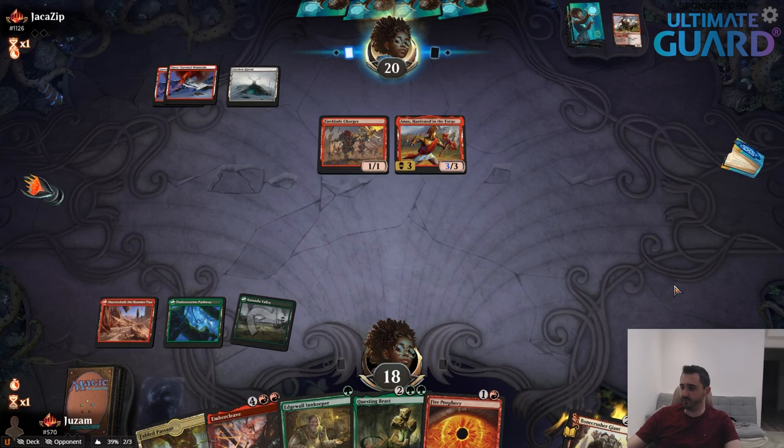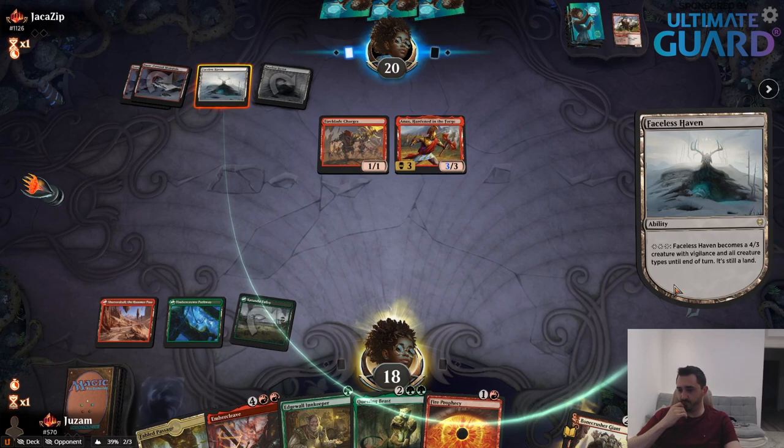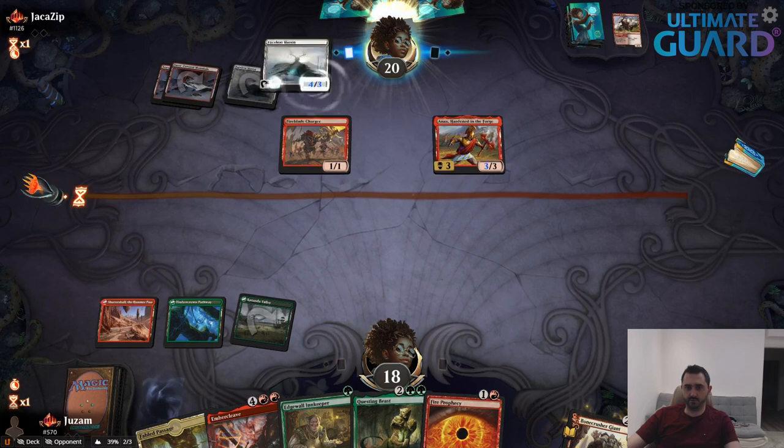With Monogreen, what do you sign in against Sultai? Two Akron War, two Roiling Vortex, three Frostbite — three because I only have three. And one Phoenix on the draw. On the play you can have Phoenix instead of Fireblade Charger. You can read my deck guide at ChannelFireball.com and you would know all that.